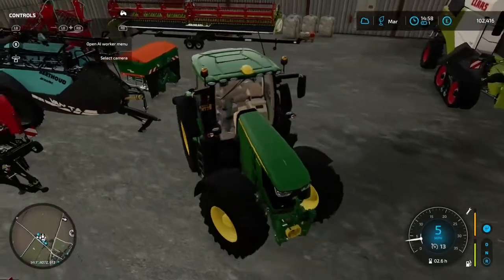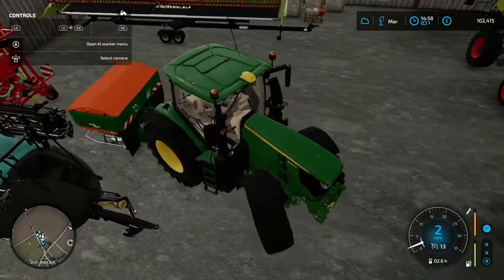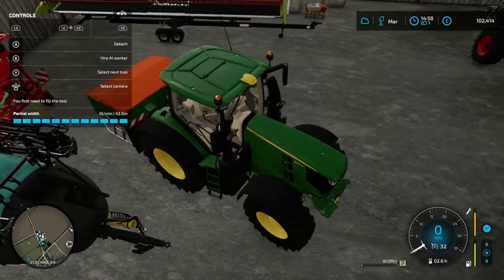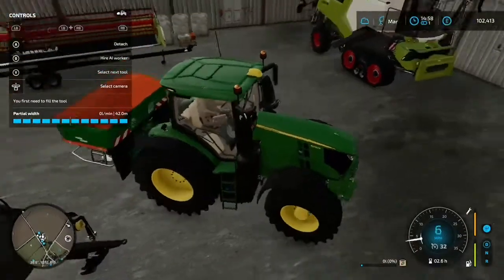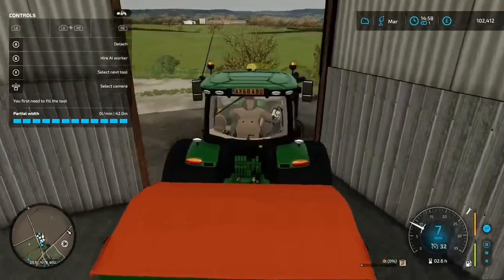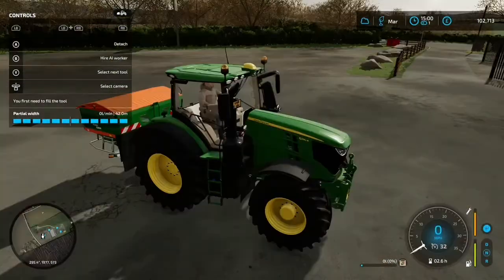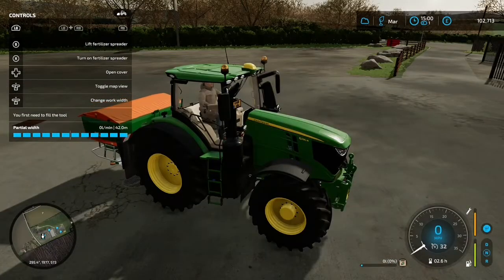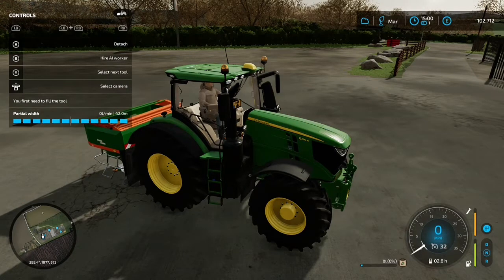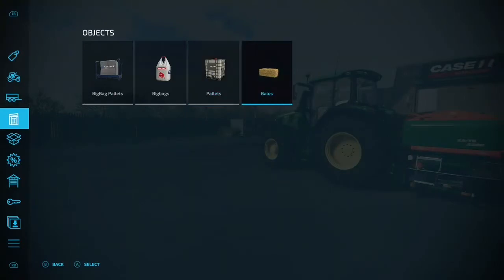Let's attach the Amazon spreader. I think we need to go to the shop to buy some fertilizer. Let's pull this out of the shed. I'm at the shop now, let's lower this down and we can buy some fertilizer.